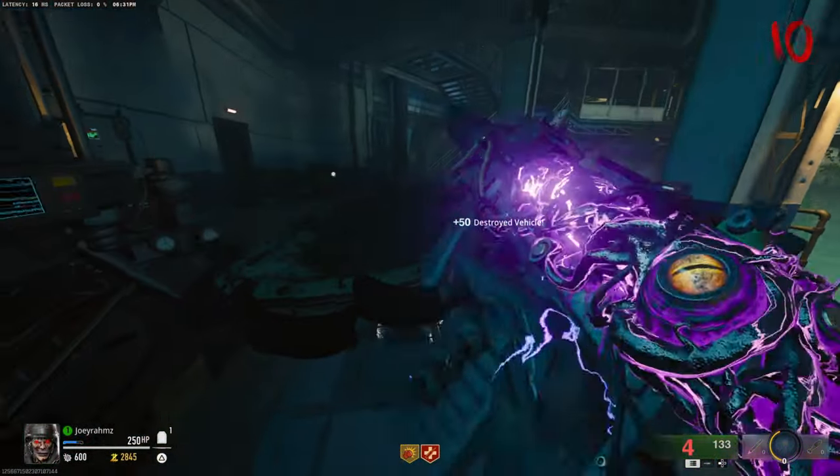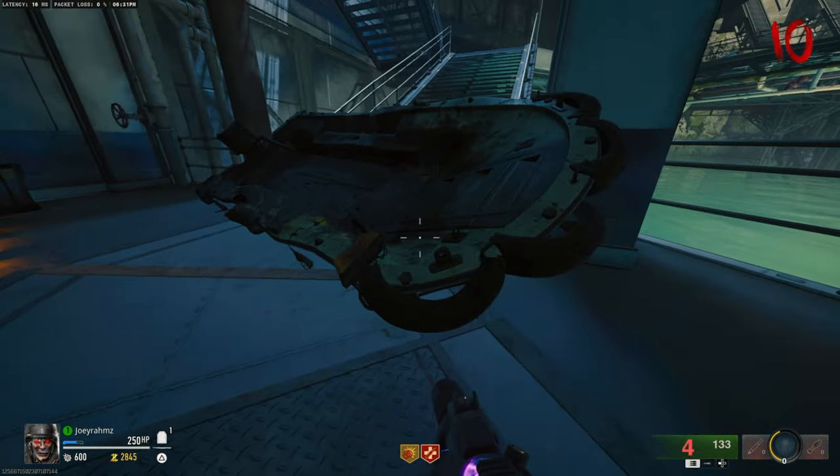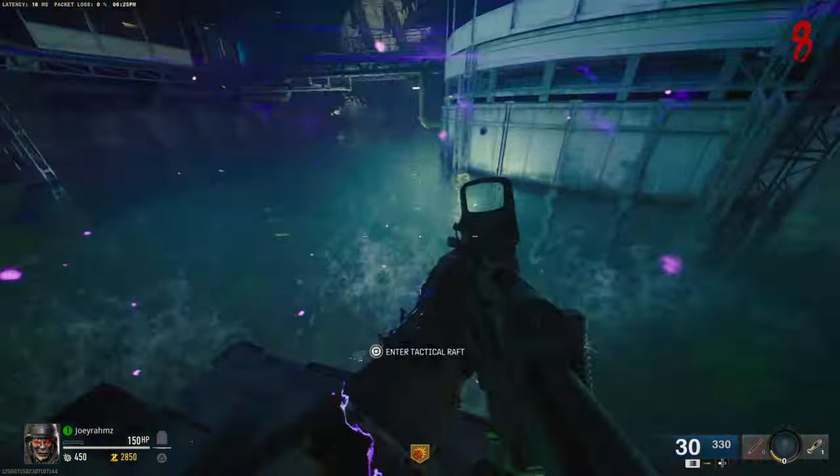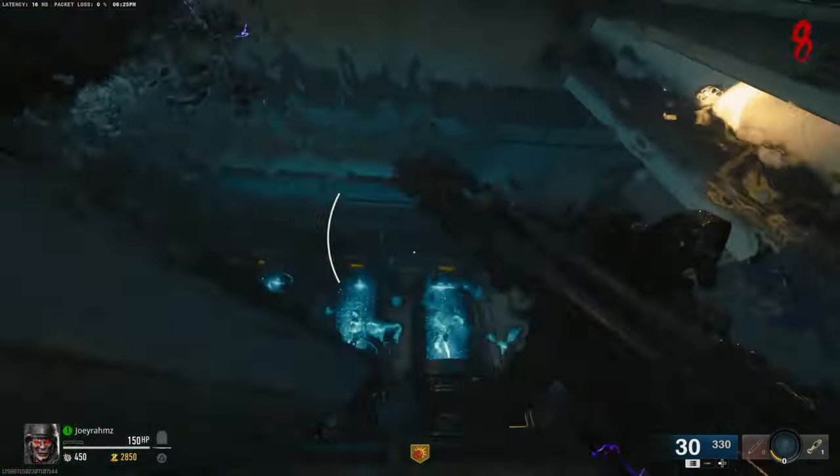Make sure it goes to the right, just like this — make sure this side goes first. Block this staircase with the boat, just like that. Perfect. Now let's do the other side: spawn in another boat and do it on the left side, just like I'm showing on screen.